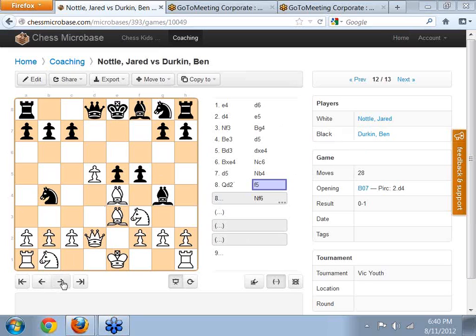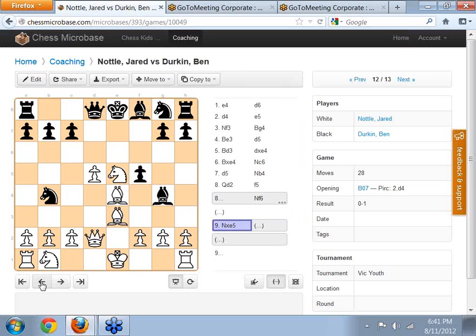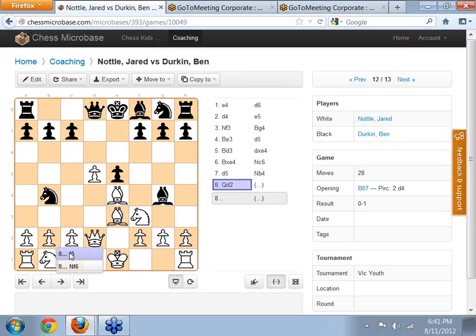What white can actually do in this position is take the pawn on E5. Then if Ben captures the bishop, the knight on E5 can take Ben's bishop as well — so they've both lost one piece. Ben's move F5 may not be the best way to attack that bishop. I was thinking maybe Knight to F6 might be better because it attacks the bishop, develops a piece, and gets Ben one move closer to getting his king castled. With Knight takes E5, Jared could still maybe have gained an advantage.